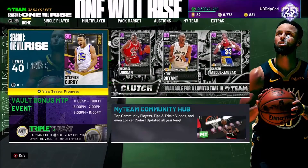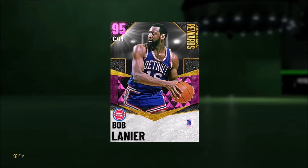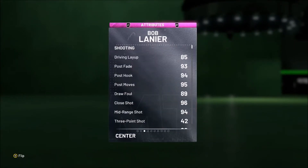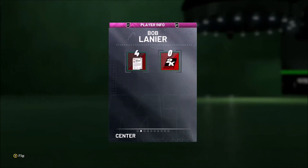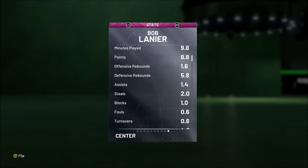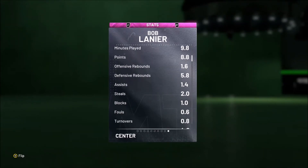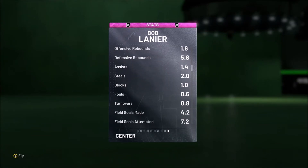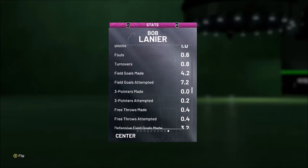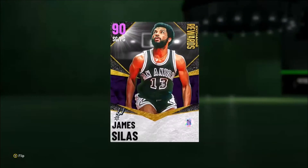I'll show you guys what I've gotten from all these levels. I got the Pink Diamond Bob Lanier — very good card, especially this early in the year. In a couple months he won't be as useful since he can't shoot threes, but right now he's very good. He's great at getting steals — averaging two steals for me. Across roughly five games he's averaging nine points, about eight rebounds, two steals, and one block. He can shoot free throws too.